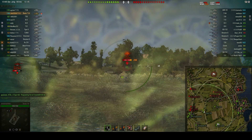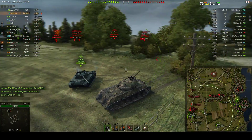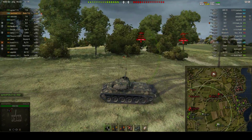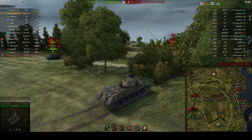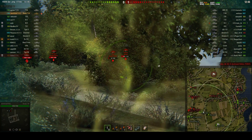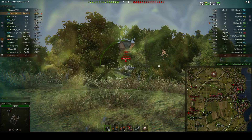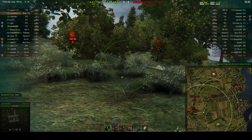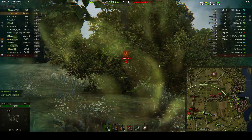Frantically looking for a target, he sees the IS-6 — always a handy tank to get rid of. Then with one bullet left in the clip he gets another shot into the T54 lightweight, another tank which can be pretty scary even though it's not top tier. While John's reloading he's having a look at the minimap, seeing how his team are going. You can see a lot of enemy tanks down the one line. He's already done two and a half thousand damage.